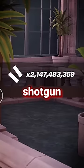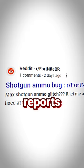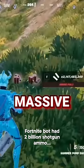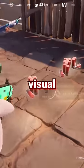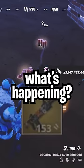Why is there 2 billion shotgun ammo in Fortnite? Ever since Chapter 5 dropped, reports have been coming in of people killing NPCs and finding a massive stack of ammo. And it's not just a visual glitch — it's actually billions of shotgun shells. So what's happening?